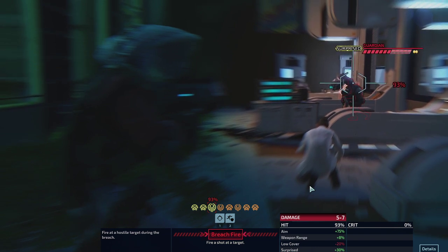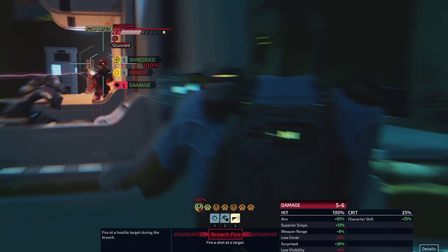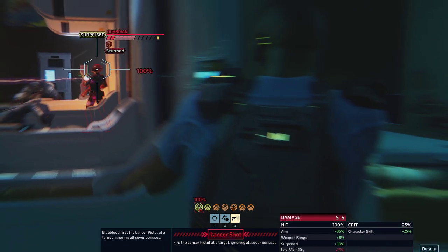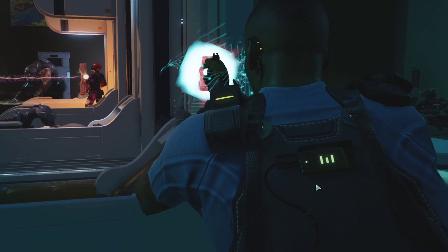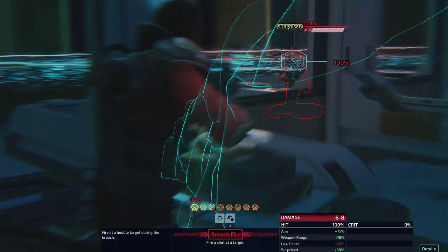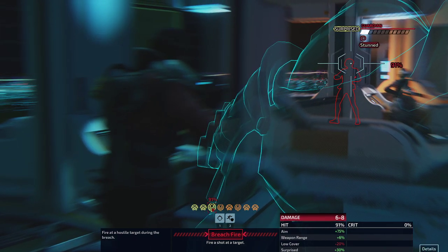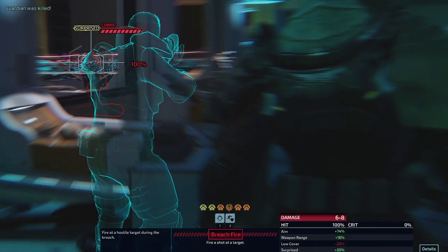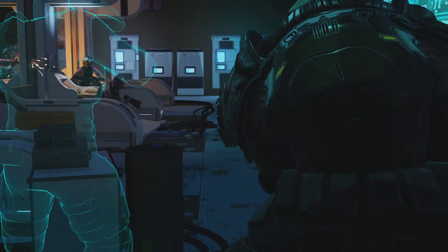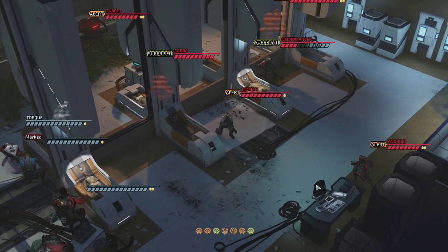I like the idea to go for the Guardian to prevent him from shielding everyone else — I hate that. He is stunned, but that really doesn't mean much. Nice little critical hit. Let's just get the Guardian down. And now we can either go for the Cobra or... what I prefer: soften up the Necromancer so that we don't have any summoning shenanigans.